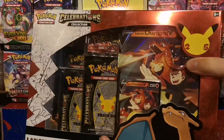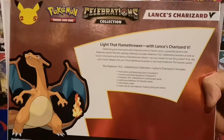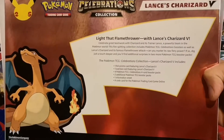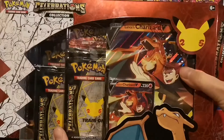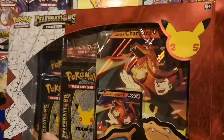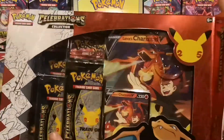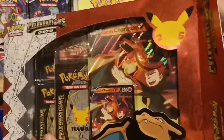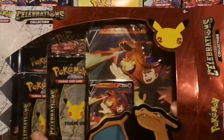Here we have the Lance's Charizard V-Box, a very popular box. Here's the back if you want to pause and read — like the flamethrower with Lance's Charizard V. Really cool to see a very popular character from the Gen 1 and 2 region. Lance, being a member of the Elite 4 and the Champion of the Johto region, is a Dragon-type trainer. I don't know why it's with Charizard — we all know he is not a Dragon-type, but I think we can all agree he should be.